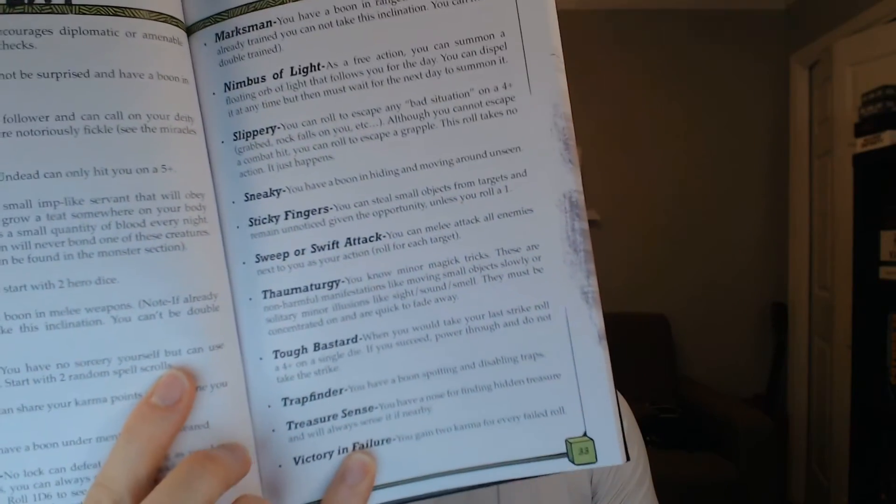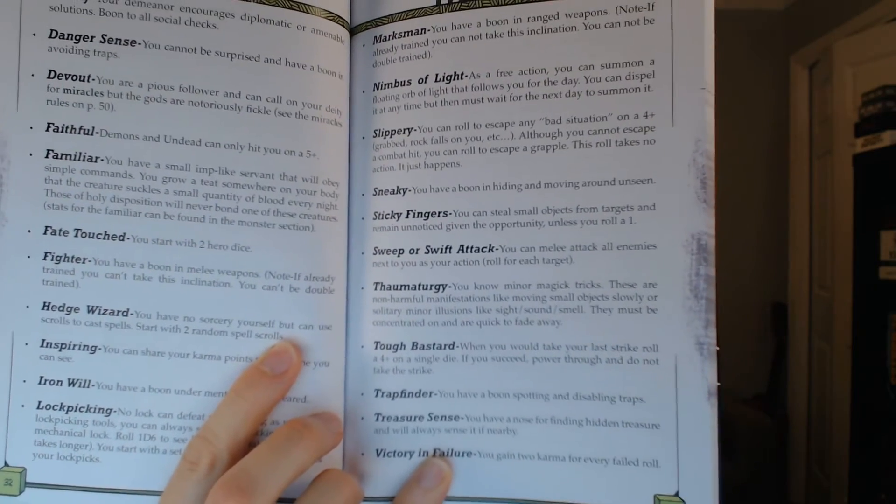There's another way to customize your character called inclinations — essentially feats. It's a really cool list that includes things like sneaky, sticky fingers, trap finder, toughness, tough bastard, or hedge wizard fighter. As a player you take two or three of these. For instance, sneaky gives you a boon whenever you're trying to hide; fighter gives you a boon with melee weapons. It's a way of saying 'I'm a rogue character, but I'm also good with weapons and I'm a tough bastard.' It's very clean and fast — you could knock out character creation super quickly.